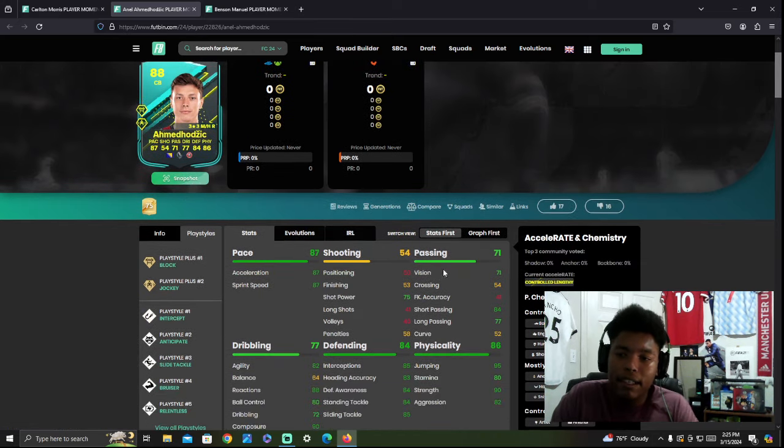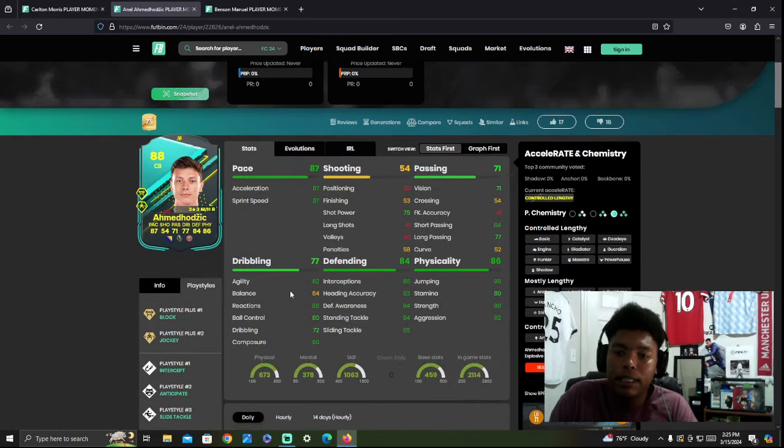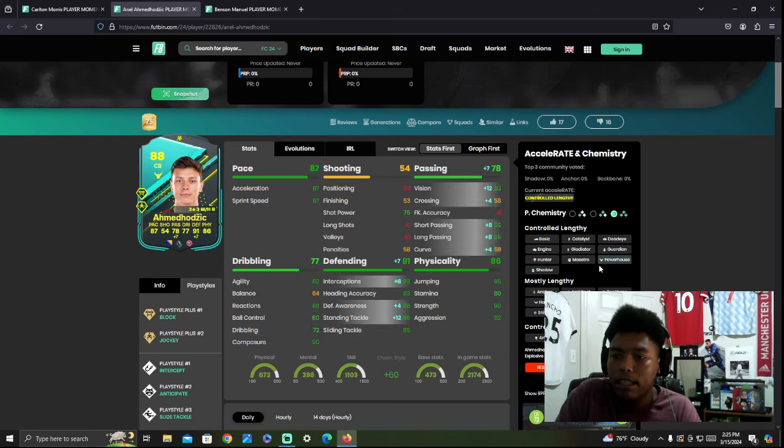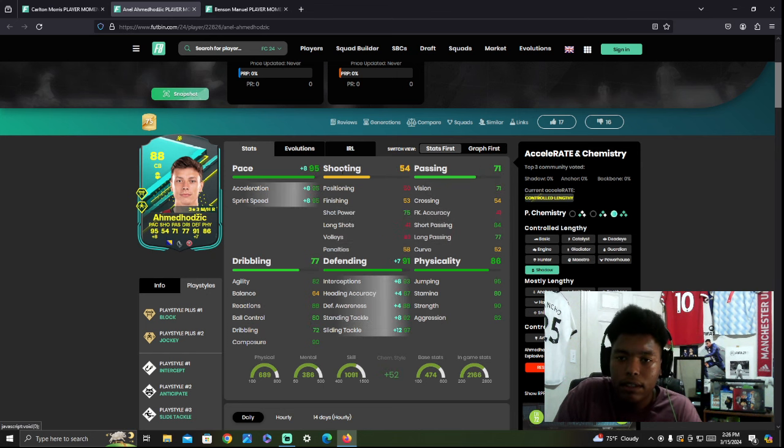87 pace, 71 passing, 54 shooting, 77 dribbling — pretty good dribbling stats all around for a center back. Not too shabby at all. Very balanced card. 84 defending and 86 physical. You slap a shadow on him and honestly he'll be solid. With the shadow he gets 95 pace and 91 defending. This is a very good card.